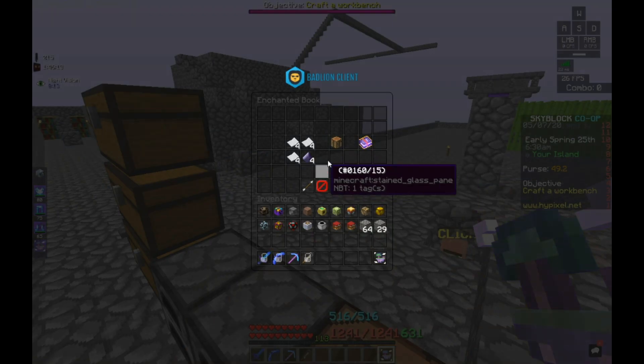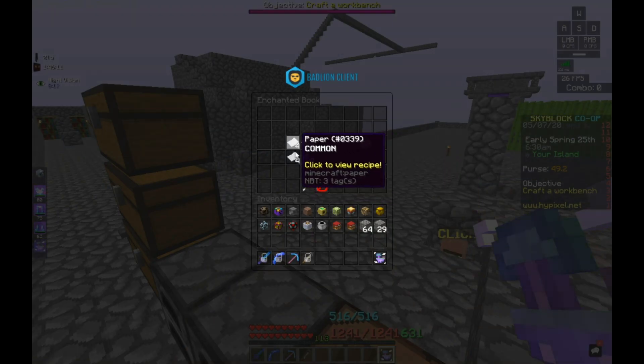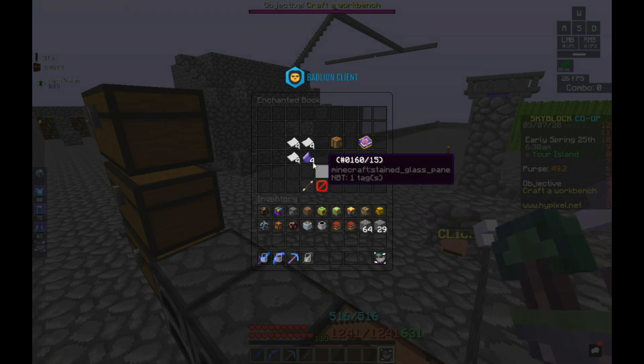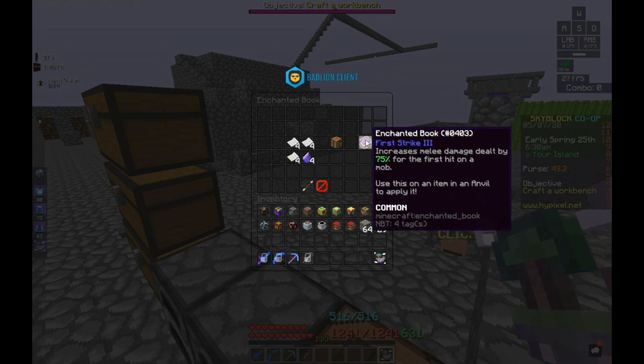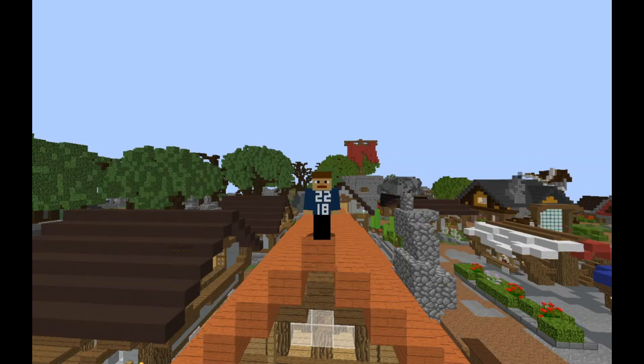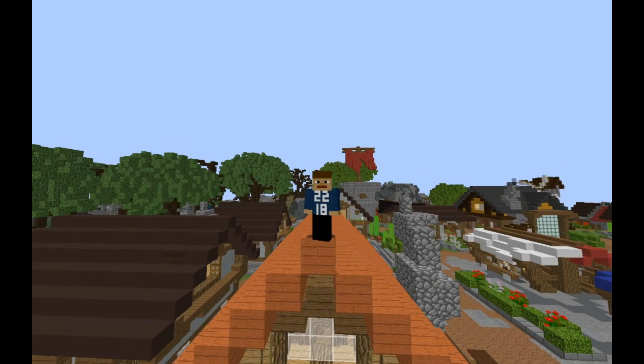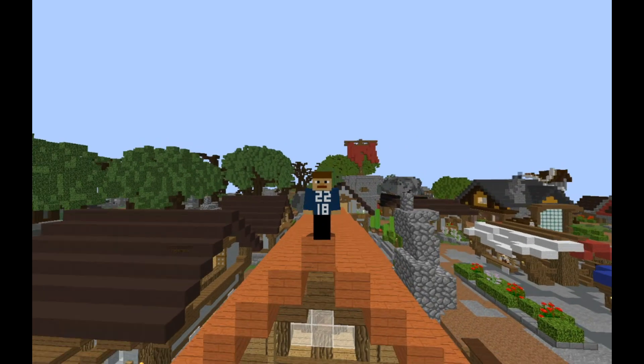With the money that you're earning from these First Strike books, you should be getting some more gravel and making a few more gravel minions, maybe 4 or 5 to maximize your output of books. These will gradually increase your money, and in a few days you should have about 300,000 coins — maybe more, maybe less, but around that area.